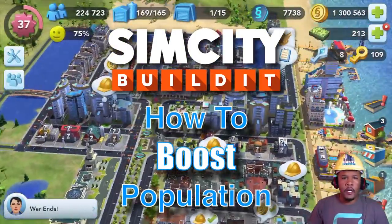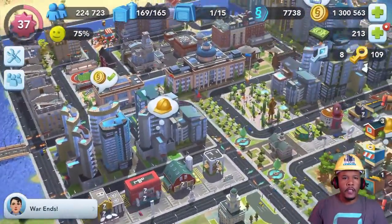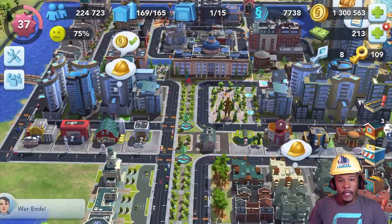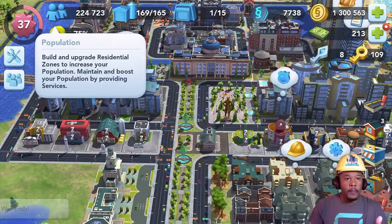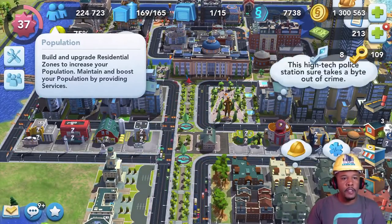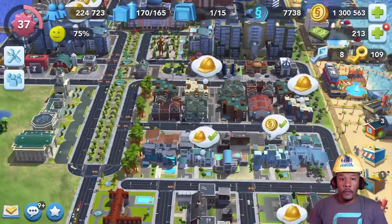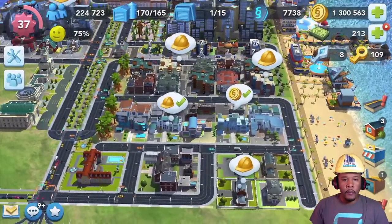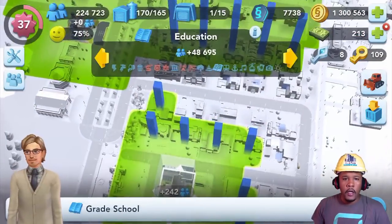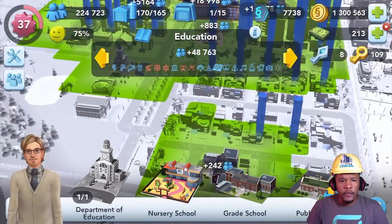This is just a quick video format. We're just going to be taking a look at some of the best practices that I use when boosting my population. Here's my city and here's my population: 224,000. You can maintain and boost your population by providing services, and there's a lot of different services that you can provide. Right now I've got the grade school, which is part of the education services, and there's a lot more to choose from.